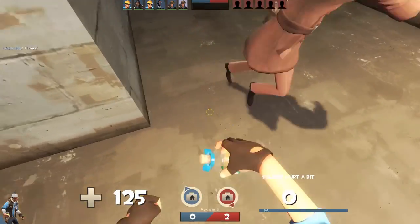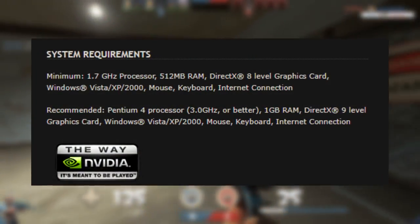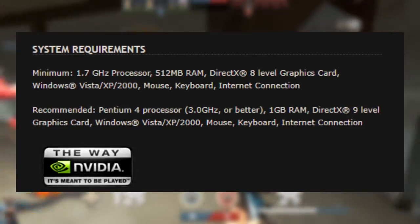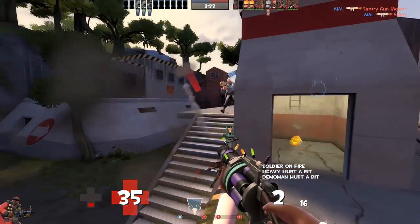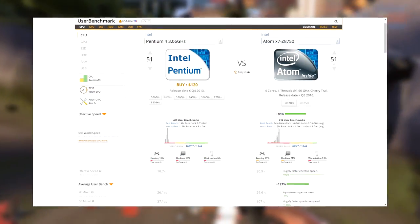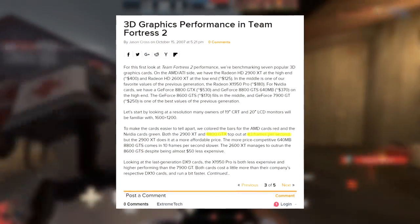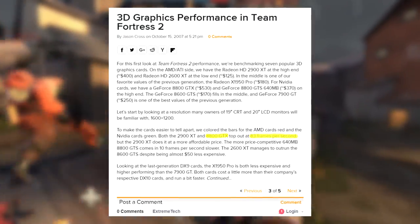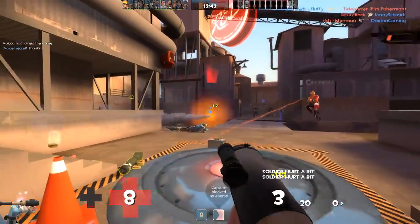Back when TF2 launched in 2007, the computing landscape was very different. The game's Steam page listed the minimum and recommended CPUs to be a generic 1.7GHz processor and a Pentium 4 at 3GHz, respectively. Nowadays, a Pentium 4 is leagues behind even the most low-end processor on store shelves, and is even surpassed by Intel Atom CPUs, typically used in mini-computers like the Intel NUC. Benchmarks of TF2 from back then had players getting around 83 frames per second with a Core 2 Quad QX6800 and an 8800 GTX graphics card on a 24-player 2fort server. Considering how outdated this hardware is by today's standards, that's quite the impressive number.